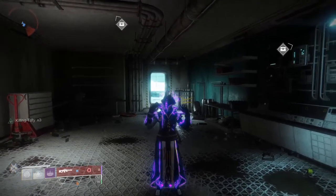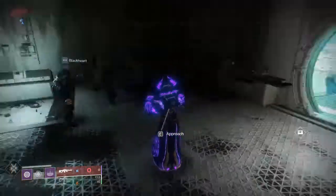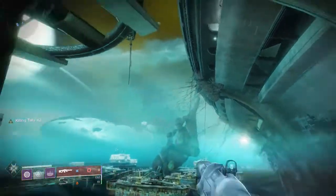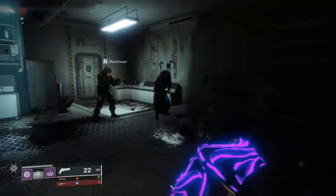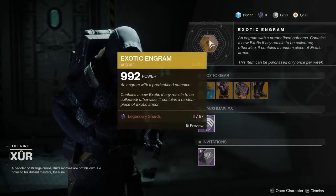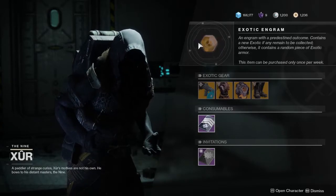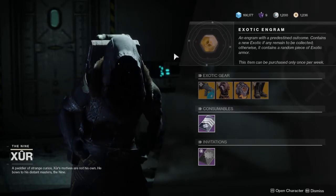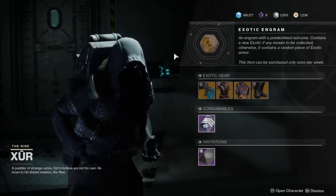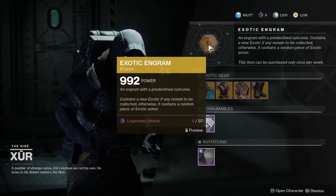Howdy y'all, my name is Silver, welcome back to Destiny 2. It's Xur day — he's here on Titan on the Rig and we're going to see what he has as usual. I hope you guys are staying safe in these troubling times. Stay inside and do a little bit of exercise; I've been doing some push-ups and sit-ups and it's quite good. Anyways, getting on to Xur day.